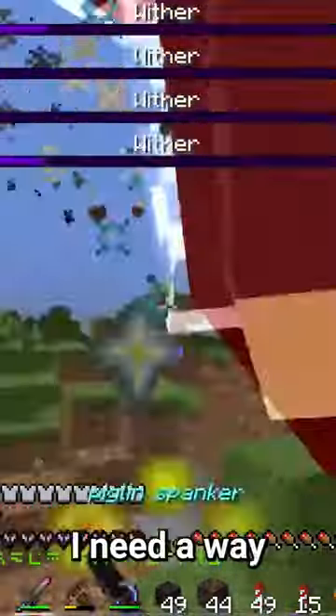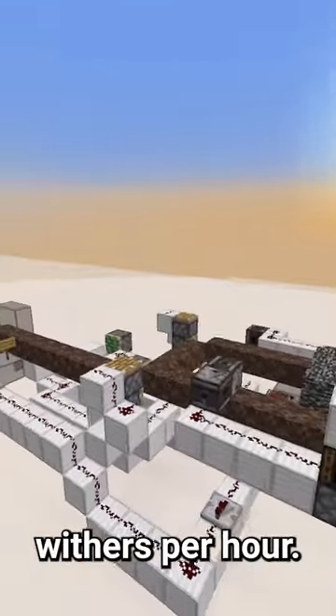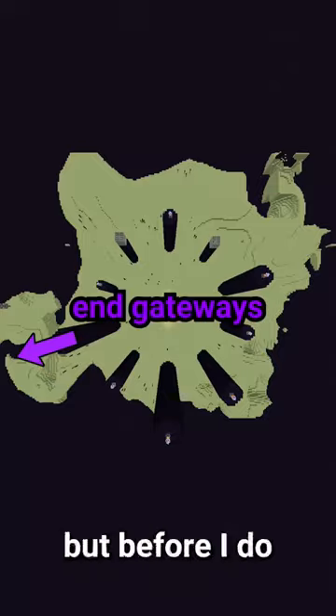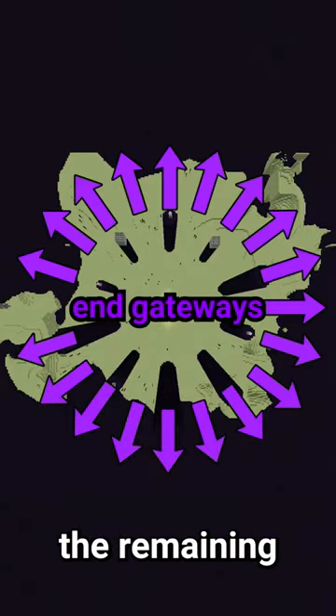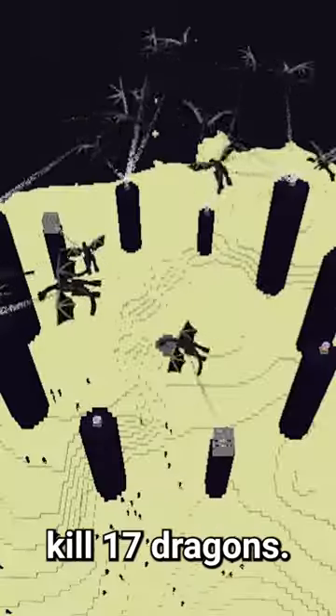Now that I can spawn the withers, I need a way to kill them. So I found a machine that kills 4,500 withers per hour. I need to build it in the End under the fountain, but before I do, I have to summon in all of the remaining end gateways, because respawning the dragon would break the machine. So let's kill 17 dragons.